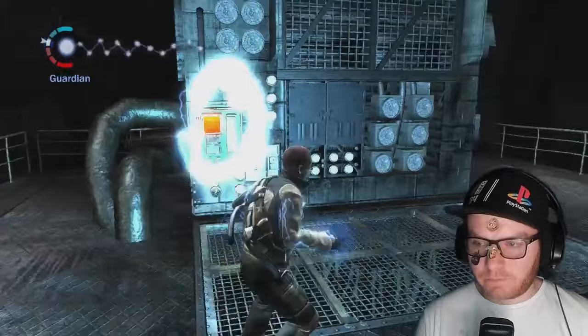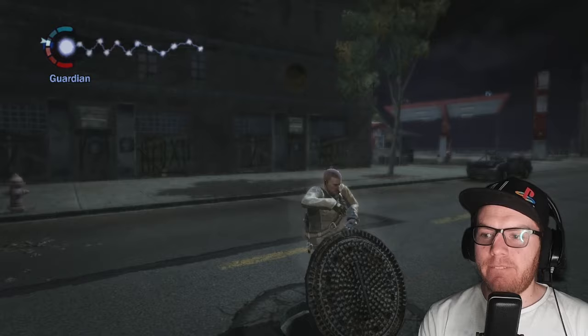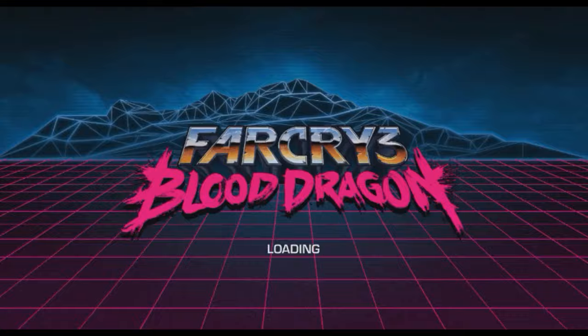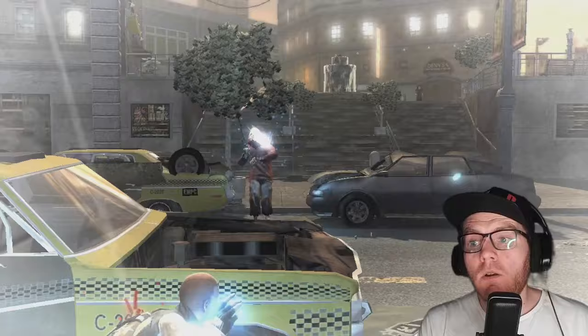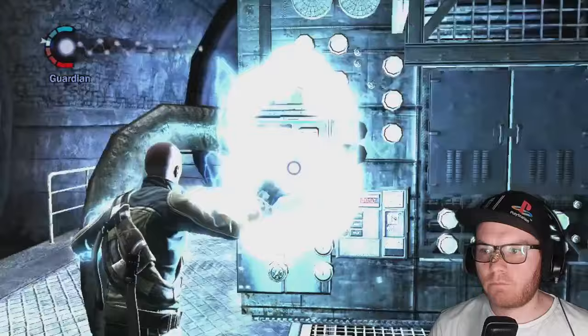Moira confirms there are three more reactors that need to be booted up to restore full power to the Neon District. As we explore the underground section, we come across another transponder and Cole jumps into the middle of it, unlocking a new ability. I'll take a moment here to say how good and functional these tutorials are — they kind of remind me of how they did it in Far Cry Blood Dragon. Great work, Sucker Punch. We unlock the ability to condense electrical energy into a small orb that can be thrown at enemies and detonated like a frag grenade, and can even be stuck on enemies. Once we complete this section, we restore the power to two out of four in the Neon District.